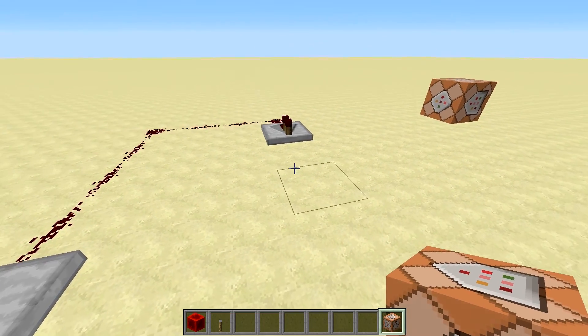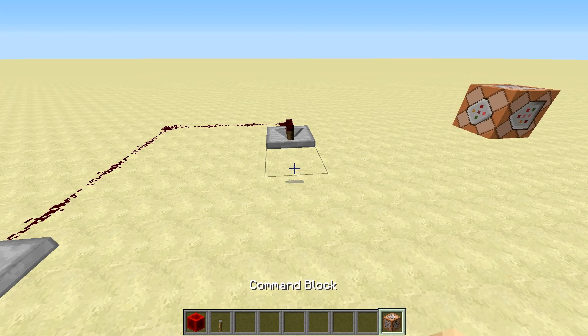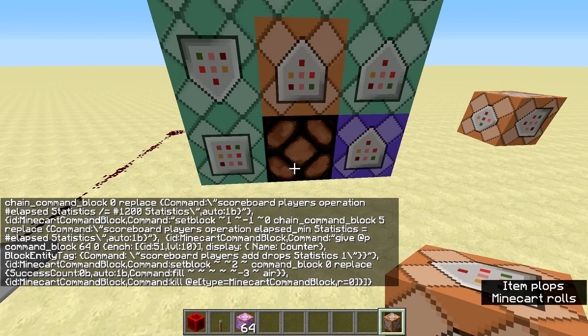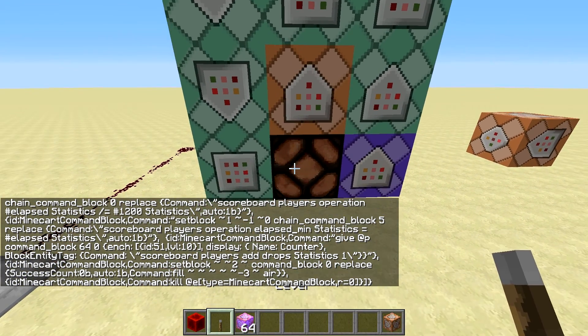To set it up you need some flat area, 3x3 for starters, get yourself some space in your inventory, a command block, and paste the command which you can find in the description. Then choose always active or use a button the old-fashioned way and it should build itself. Just slap a lever to it and it's good to go.